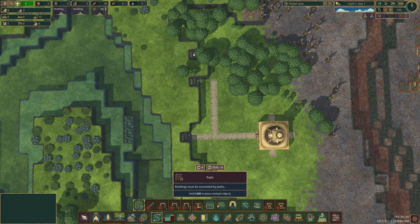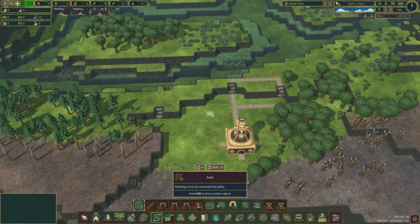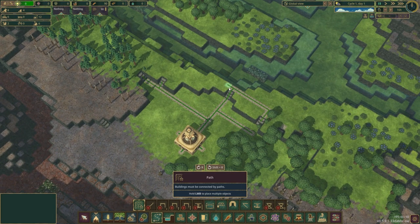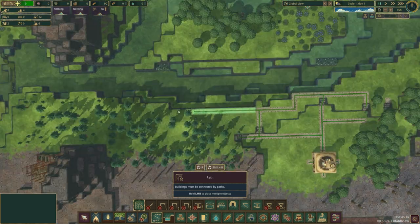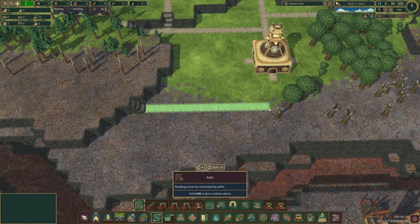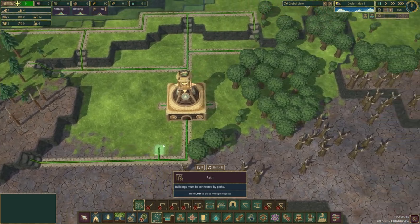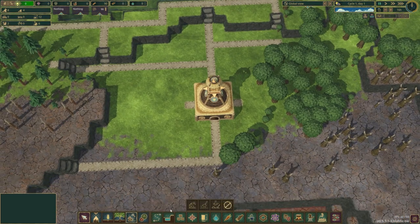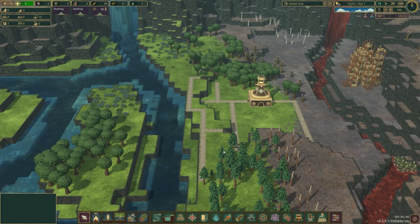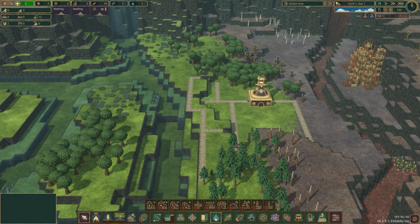We're on a path run now. Connect all the stairs — oh, I spy more stairs. Get those connected in. We'll go along here, along there. Oh, we've got some stairs from the back, let's connect those bad lads up. Looking at this, I think we're going to delete these two stairs — five, I of course mean path. Now let's get our initial buildings placed.